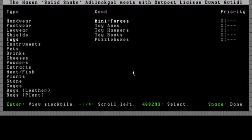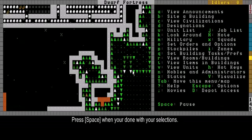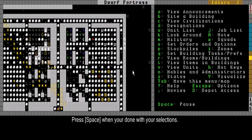That should be fine. I'm pressing F9 or space to be done with this. Now next year the dwarven liaison should bring some more stuff.